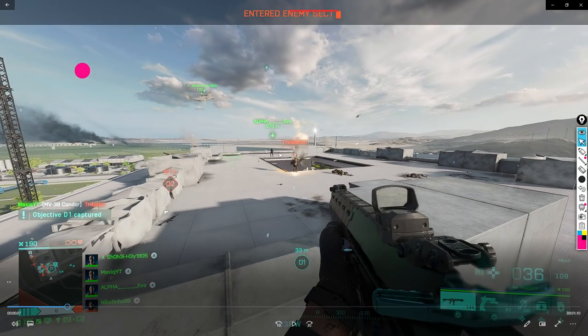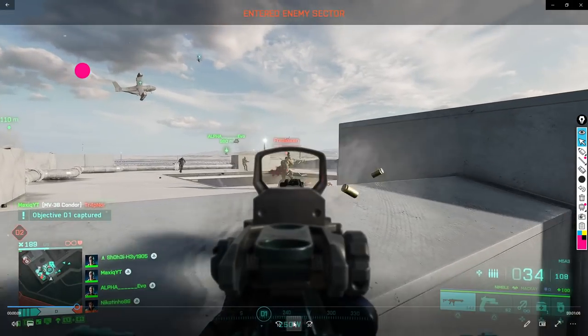Here I noticed that no one's really looked at me — they're all dropping down. With the M5, you can take out players from this range pretty easily. And here you can see how insanely good this headglitch is.